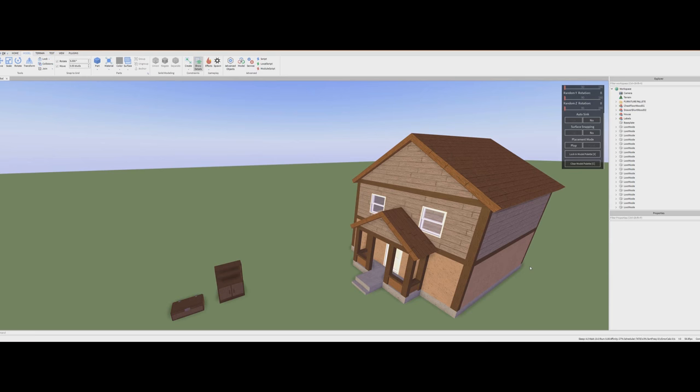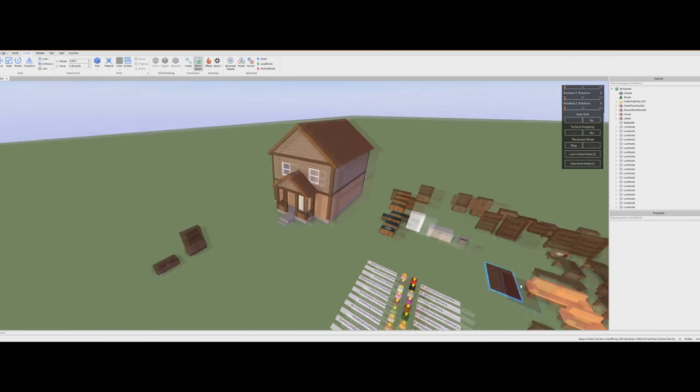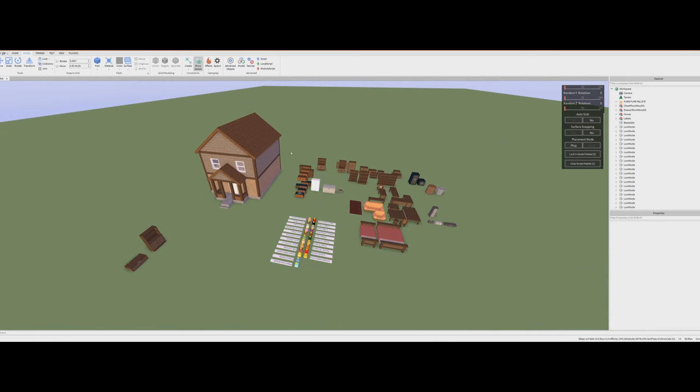You're about to see something pretty cool. Here is a shortened version of Apocalypse Rising 2's Furniture Palette. There's a lot of things here — this is probably only 50% of what we have so far, but I don't want to show off everything. So this is a nice little demo. And here you'll see a series of loot spawners; we'll take a look at those in just a moment.